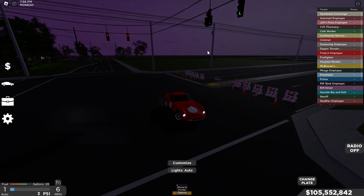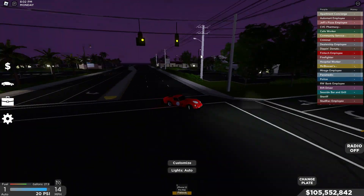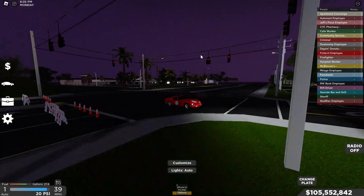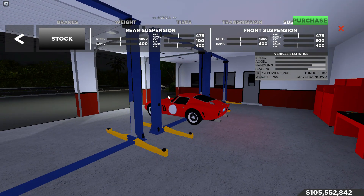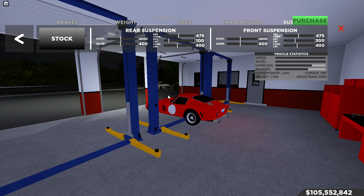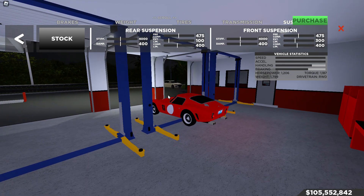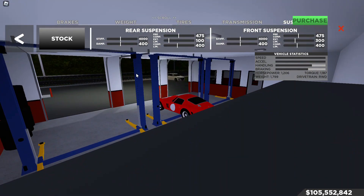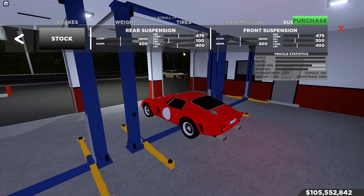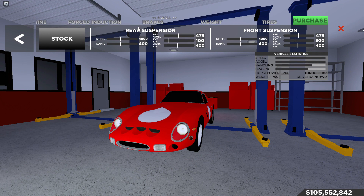That sounds very expensive! When it's maxed out, it's literally 1,206 horsepower and the torque is 1,187. The weight is 1,799, and the drivetrain is rear-wheel drive. Jesus. That's how it is when fully maxed out and upgraded.